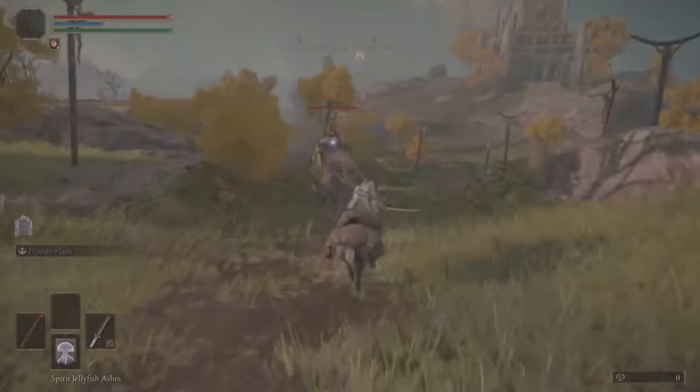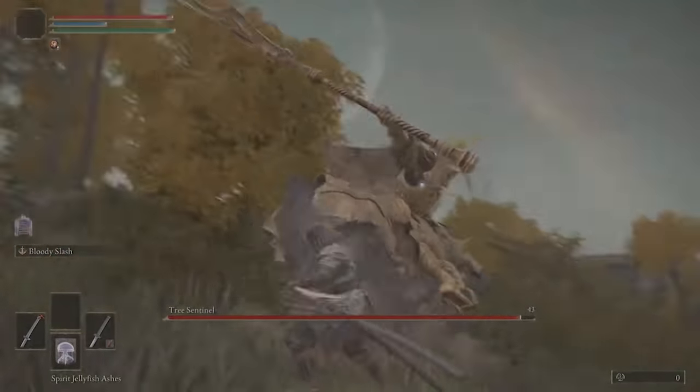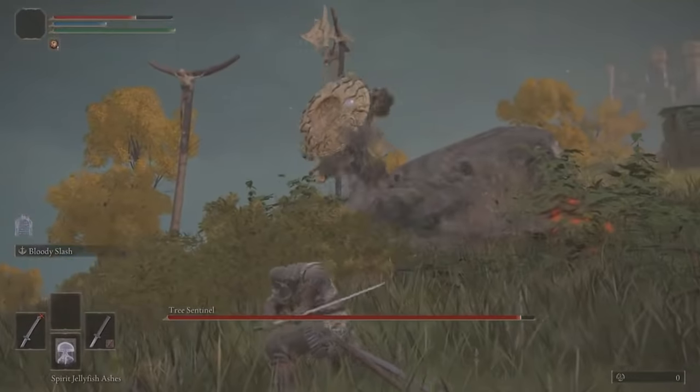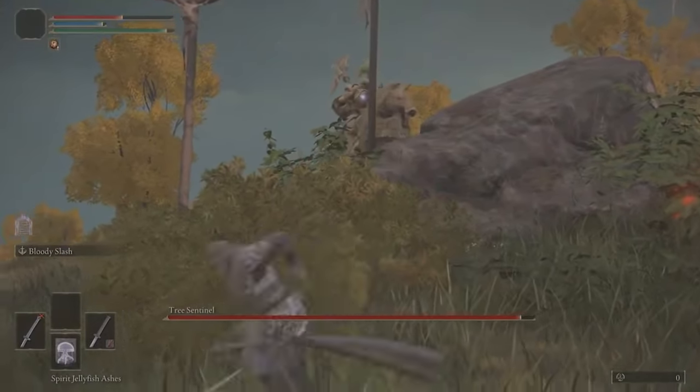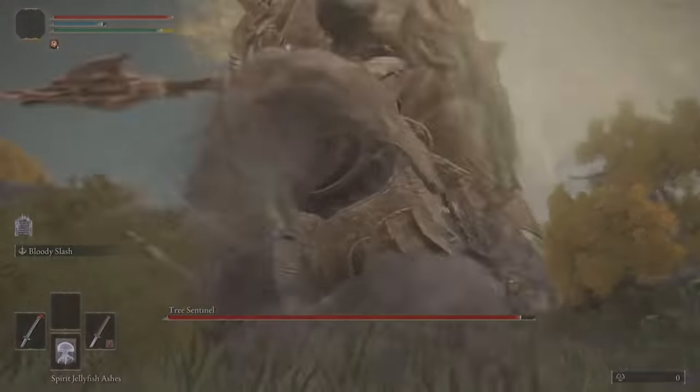After emerging from that cave, we are met with another seemingly insurmountable challenge: a large, golden-clad knight riding an armored steed, holding a halberd and shield larger than our Tarnished. We quickly learn that battle may not be our best option, and oftentimes we're forced to run from this formidable foe.